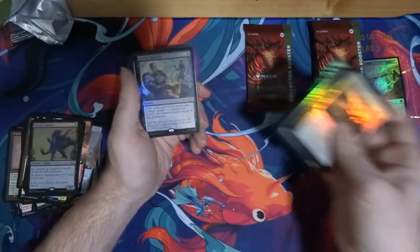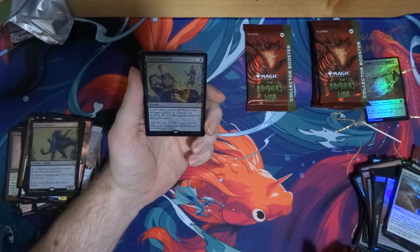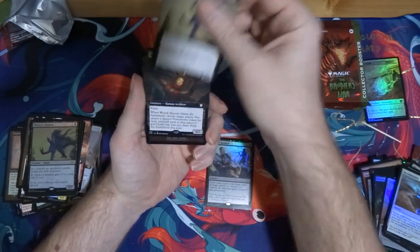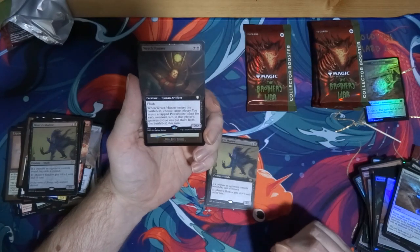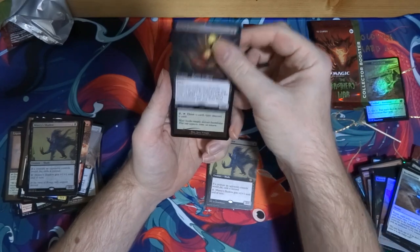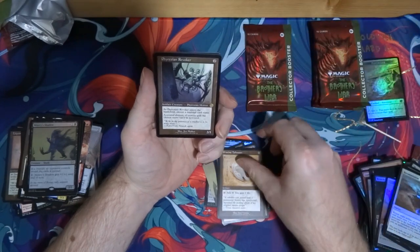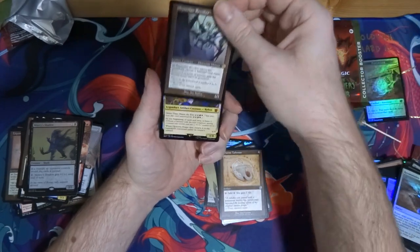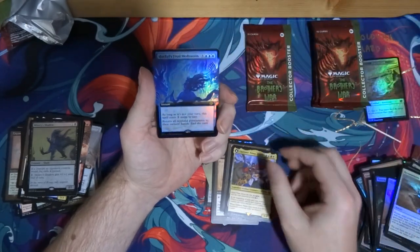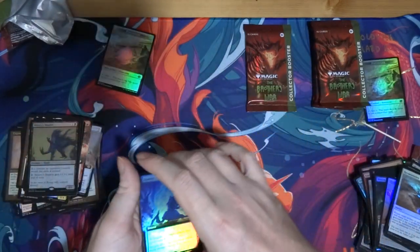Commons, uncommons, land. Fateful Handoff — that's interesting. Another one of these — Wreck Hunter. Wreck Hunter is actually a surprisingly okay card. Jalum Tome — okay. Pristine Talisman — alright. Copperline Gorge — that's nice. Optimus Prime — okay, well, that's nice. And Hercules's Final Meditation — I think I have this already.